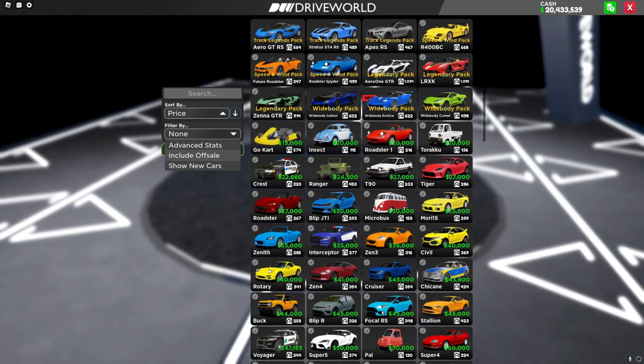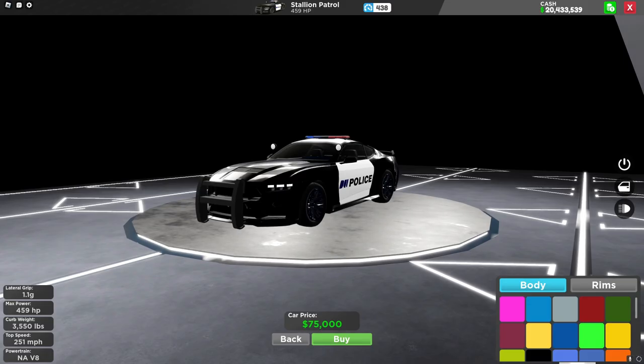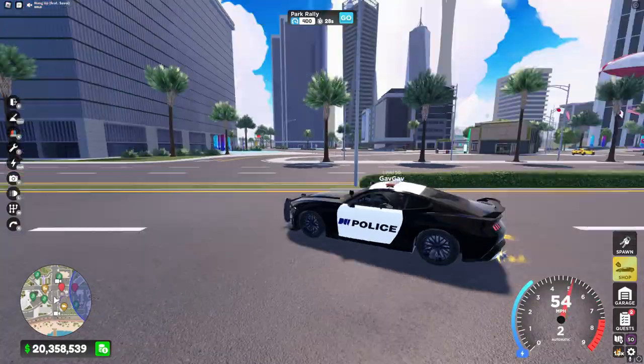Driver has just updated, so let's check it out. Heading into the shop and looking at the new cars, we have one new car in the shop. This car is called the Stallion Patrol and you can only get this car if you have the police pass.